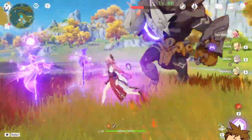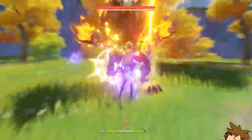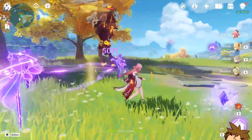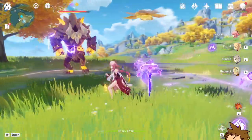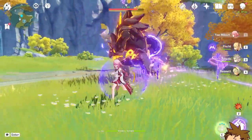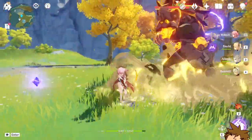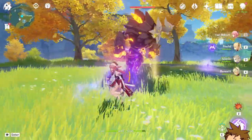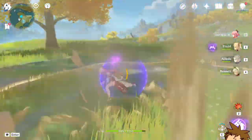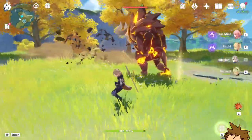Now we're going to try Albedo's boost without Bennett. We should have a 15% increase, which gives around 5000. It's definitely not the Bennett buff, but as you can see, if you stack elemental mastery it could actually be really good for Yoimiya as a sub-DPS. However, the difference in support capability isn't that big — maybe just use Bennett instead. Albedo is very niche, so I wouldn't exactly recommend having him in your team.